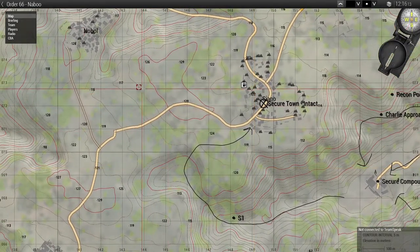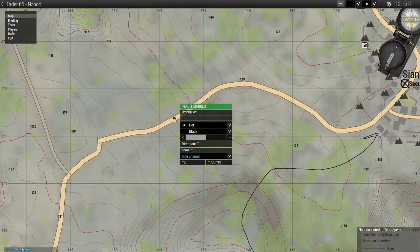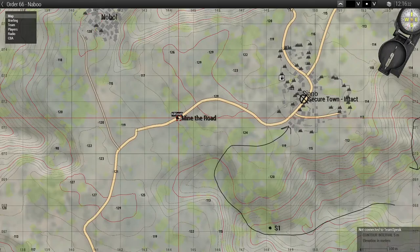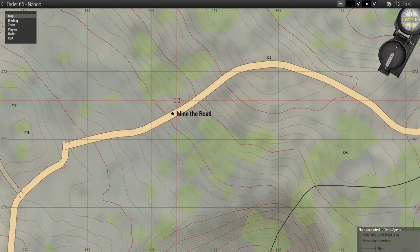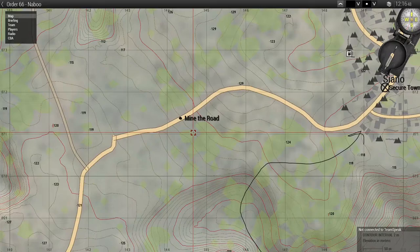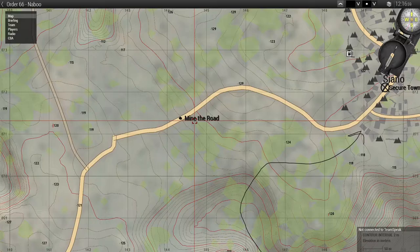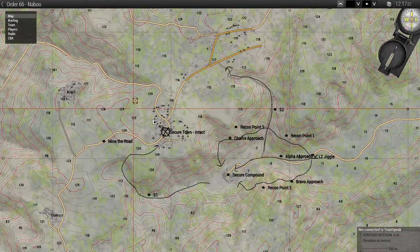As ground command we can see there are two towns to the east that may pose problems. We can detach some units, sneak them up — there's forest cover right here — and mine the road so any reinforcements coming from the east will hit a blockage. We'll place anti-personnel mines mixed with anti-tank mines to hit any vehicles and infantry within about a 100-meter square zone.